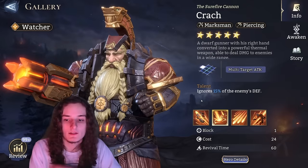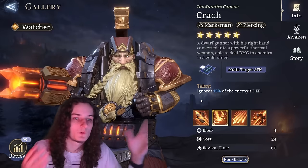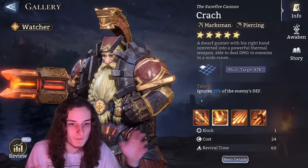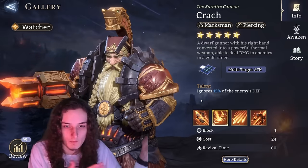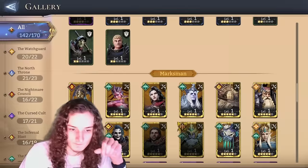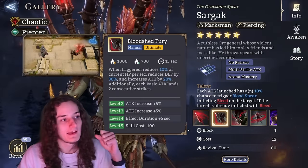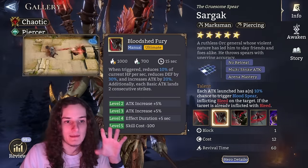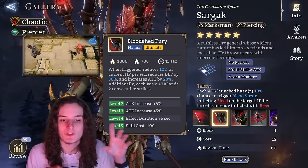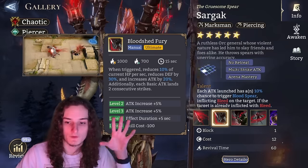For the crack character — just give him dust. If you really want to play around with him, feel free, but I don't recommend maxing him. Sargak is kind of the same as Cetrim — you want the effect duration at level 4, and that's his biggest power spike from the ultimate.